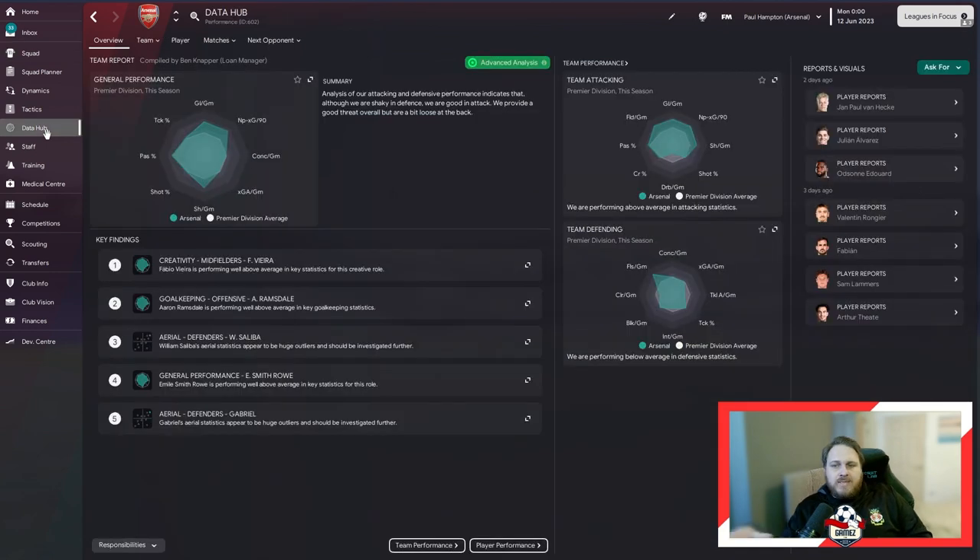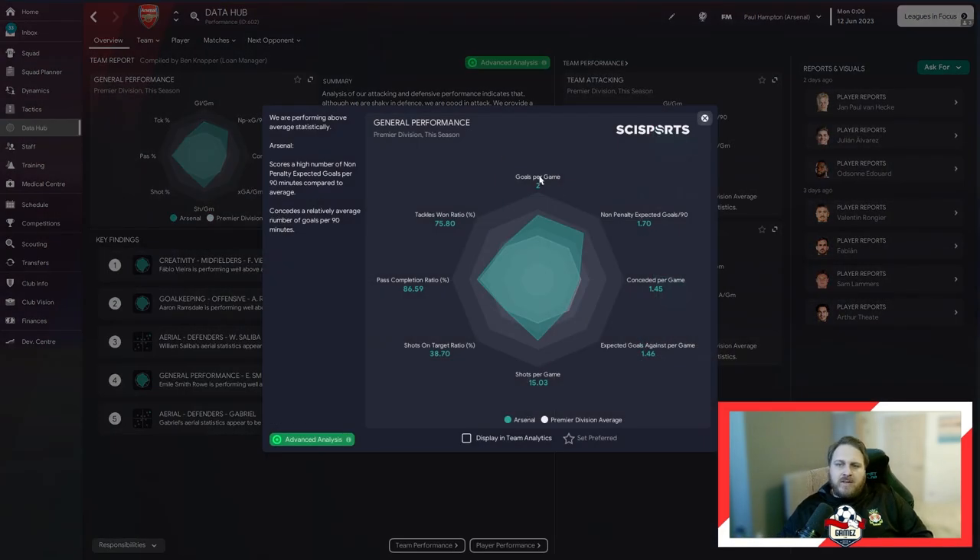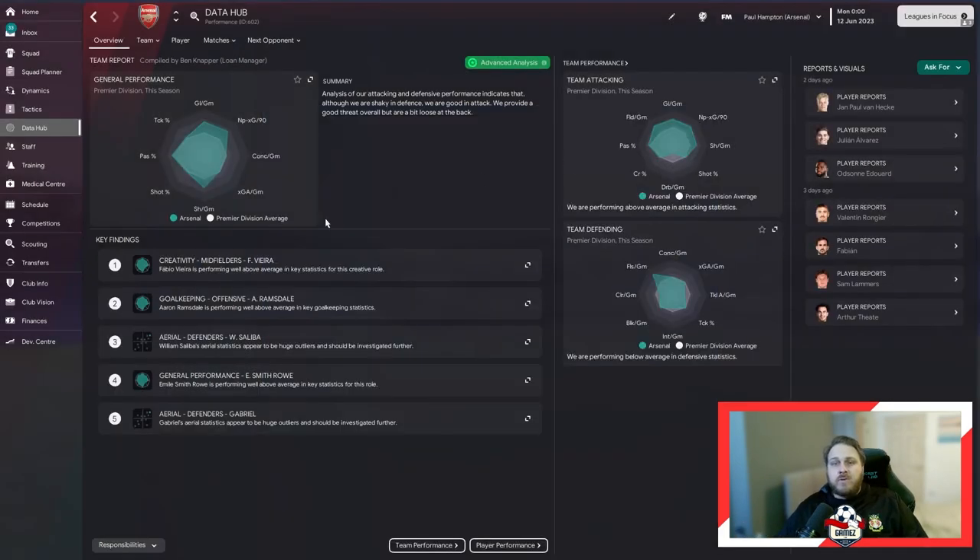Data Hub-wise, looking predominantly at attacking metrics, we were very good. Goals per game was above the league average. Non-expected penalty goals and shots per game all above the league averages, and the pass-completion ratio slightly higher. But the goals conceded was terrible — it really was. What's a little bit disappointing is that Rafa Benitez has always prided himself on being a very good defensive coach, and that goes against that ethos just a little bit.